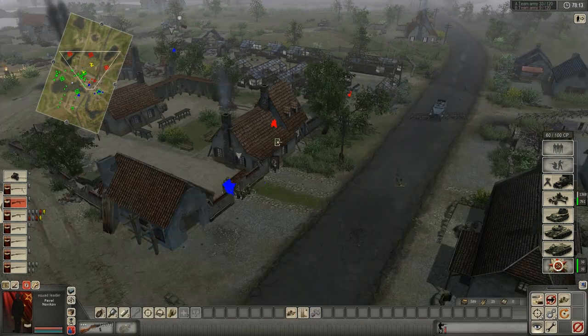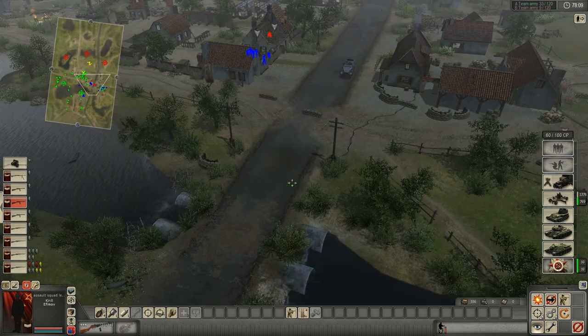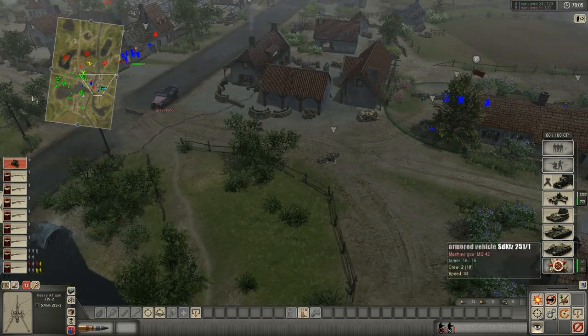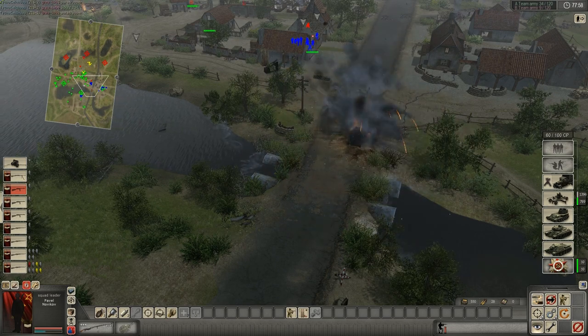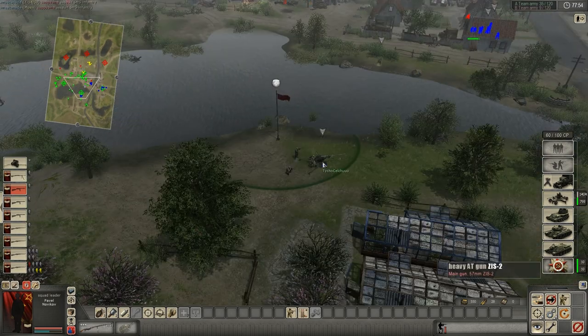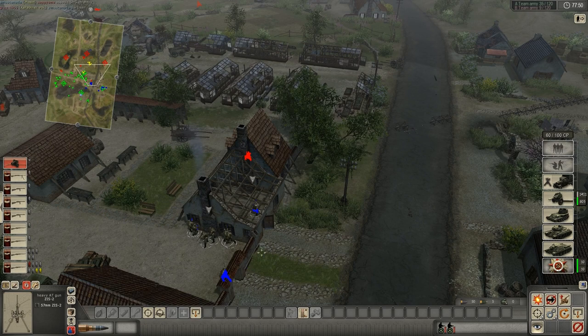Here comes a half-track — it's going to mow all my people down, but luckily I can just get out of there. Remember way back when I picked up the AT rifle from the middle of nowhere? I was sending that guy over to shoot the half-track, but of course he's too slow. And remember when I bought that AT gun — that turned out to maybe not have been the best purchase, but now it gets me a half-track. Immediately I'm going to reposition the AT gun, because now the enemy knows where it is.